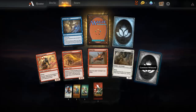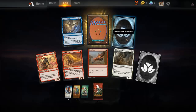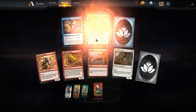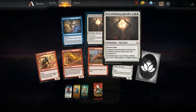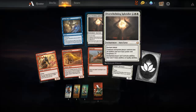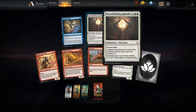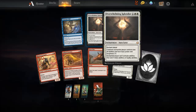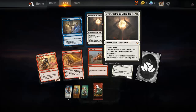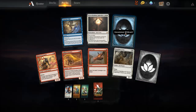I haven't really played a lot of these sets. Common wild card, uncommon wild card... Oh wow — Overwhelming Splendor! My first mythic! Each creature the enchanted player controls loses all abilities and has base power and toughness one. The enchanted player can't activate abilities that aren't mana abilities or loyalty abilities. I still don't know what those are exactly, but okay.